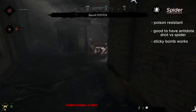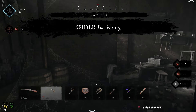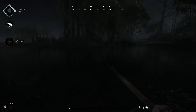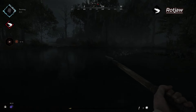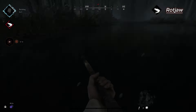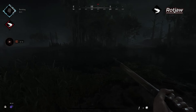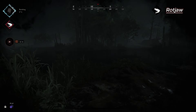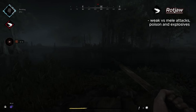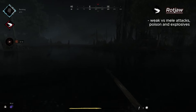It's time for Rotjaw. By the way, it's a she — if someone didn't know, it is not him but her. Rotjaw is a boss that can only be found in the water. Melee attacks work best, and she is also weak to poison and explosives. She only attacks when you are in the water, so you need to enter the water to engage her.